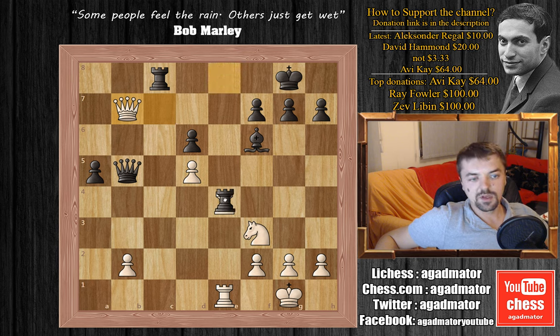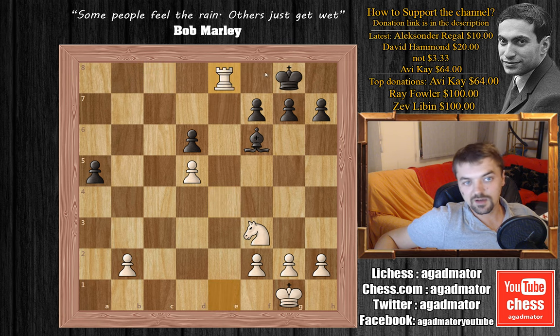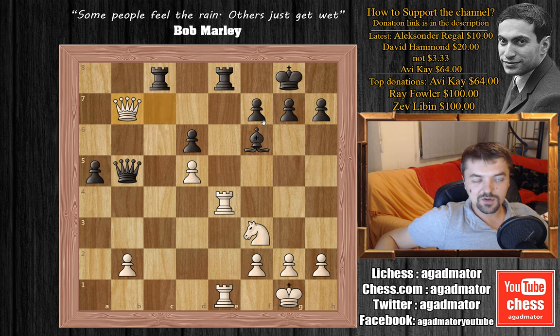He can play rook captures on e4, of course not capturing the queen, but queen captures on c8 with check. And there is nothing for black to play here. Queen to e8, queen captures with check, rook captures, and again the game ends with rook to e8, checkmate. So after queen to b7, Mr. Torre resigned. And like I said, it doesn't really matter if this was a real game or was it an analysis — it's definitely one of the greatest.